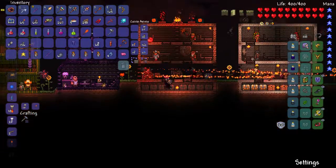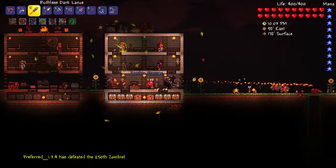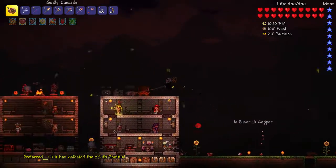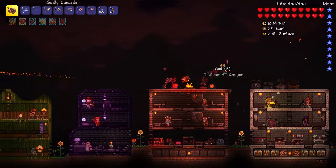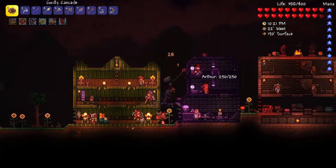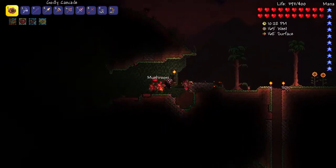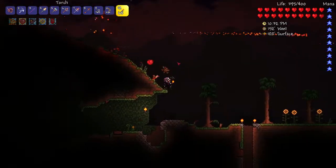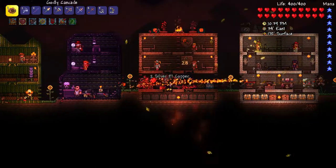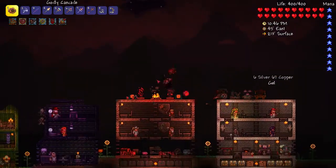I changed up the scenery in here a little bit - I put the Hornet Staff on display instead of the Star Fury, just because the Star Fury wasn't a big part of our run, whereas the Hornet Staff was significant because we actually used it for quite a bit of pre-hard mode. It basically was what we used to take down the waves. This has been a pretty tame Blood Moon so far. I'm still just looking for a Money Trough - that's all I really want. I would take a Shark Tooth Necklace in a heartbeat, but a Money Trough is what I'm after.